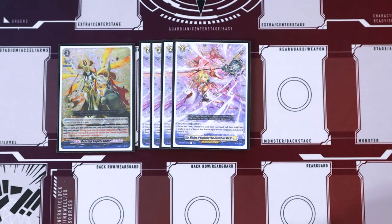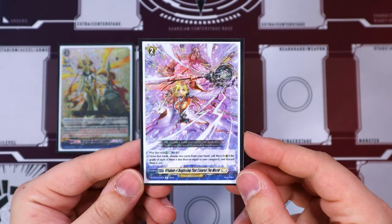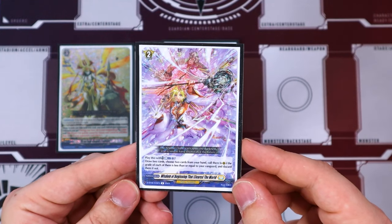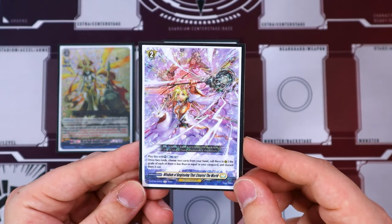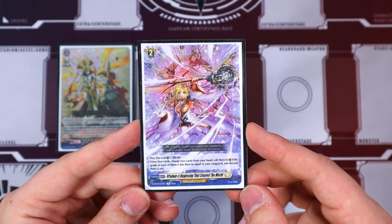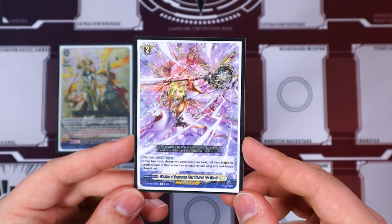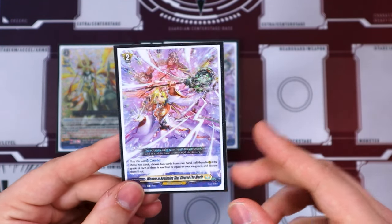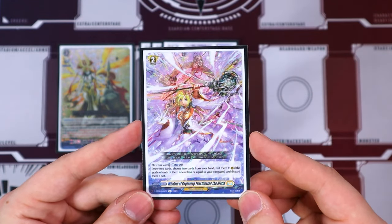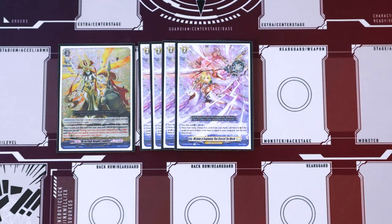Four copies of Wisdom of Beginning — this is basically what makes the rest of the deck function alongside Teethfault and Sergion. What Wisdom of Beginning does: counterblast 1, draw 2 cards, choose 2 cards from your hand, call them to rear. They have to be grade less than or equal to your Vanguard. If you don't call, you discard two of the cards you drew. You're going to be using a counterblast to replace your hand with the units you're going to call anyway, and because you played an order, you get to activate all your order effects.